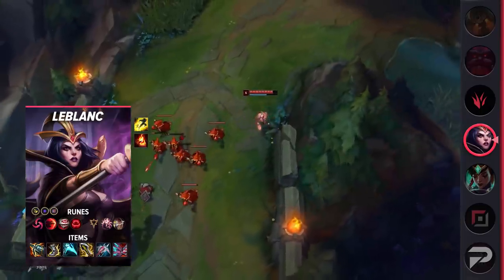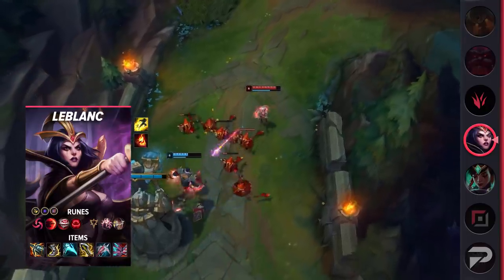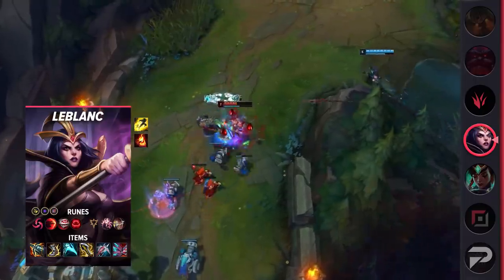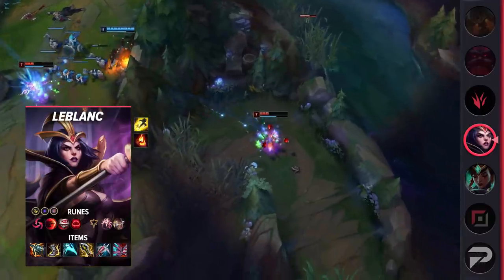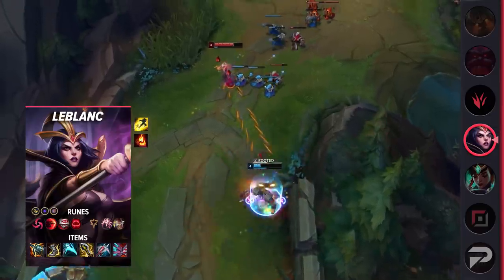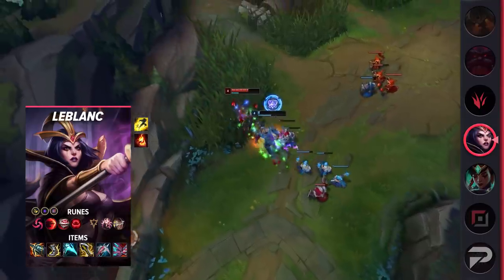For runes, you'll be running Hail of Blades, Sudden Impact, Eyeball Collection, Ravenous Hunter, Presence of Mind, Alacrity, Attack Speed, Adaptive Force, and your choice of a defensive rune. Hail of Blades is incredible with this build. You don't want to expose yourself for too long, and a lot of the time you're just going to jump back after one attack. With Hail of Blades, going for 3 is much more plausible, and it synergizes really well with the Kraken Slayer that you want to build. Make sure to run Presence of Mind as you're playing a mage champion with AD items, so you'll absolutely run into mana problems without it.